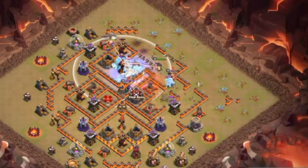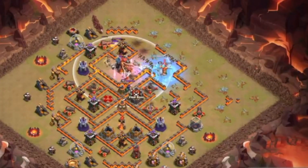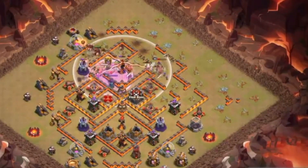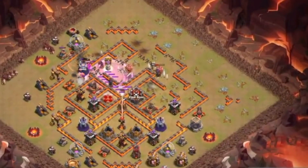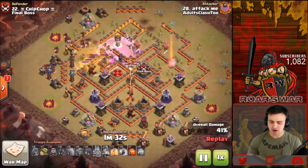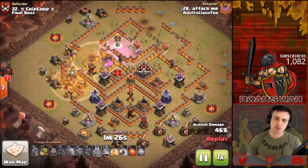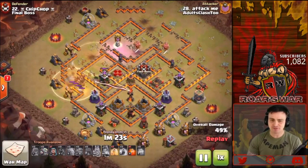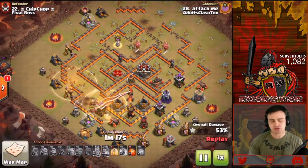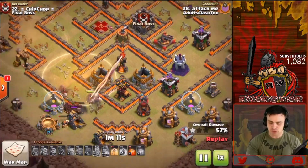The ice golem is still up but won't be much of an issue. Dropping in the hogs — a little premature because the Queen is still alive — but out of the wall record pops a bunch of Valks, they take down the infernal tower and grab the Queen. Now hogs are home alone rolling through the base. Heel placement is everything — you can pull off a good hog strategy as long as you get those heels right.